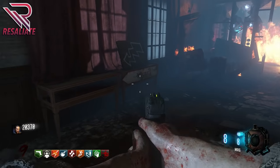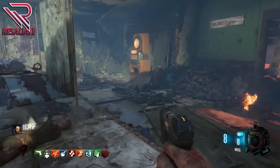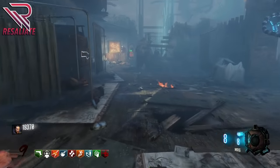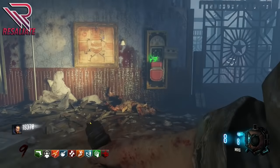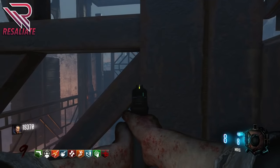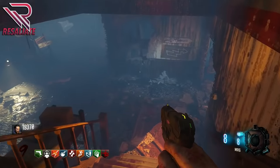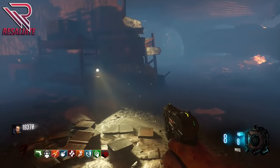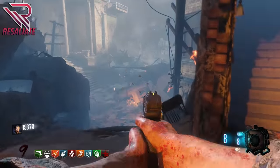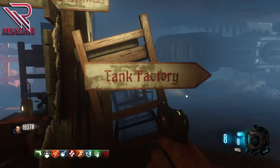From the third floor you can head out to the infirmary. Inside you'll find an Argus wall buy, Stamina Up perk, a third zombie shield part location, a mystery box location, and the bridge I mentioned earlier that can be activated for 500 points. There's also another Gobble Gum Machine and a stairway. Coming down the stairway leads you back to the area near where we turned on the power.